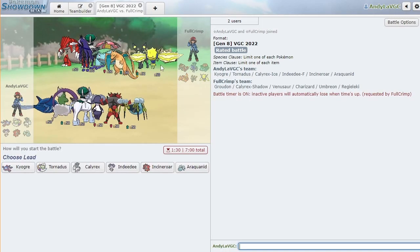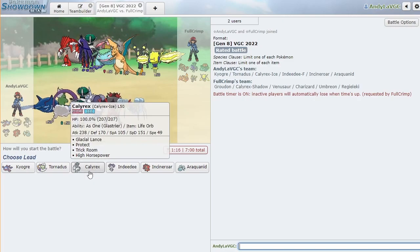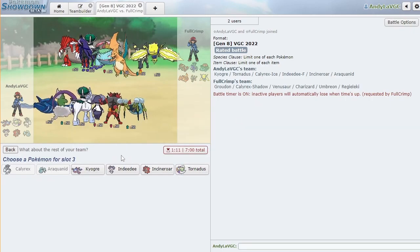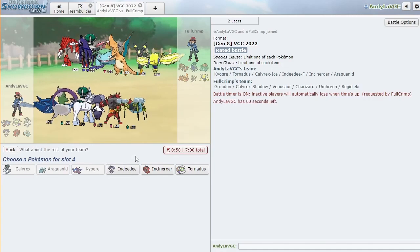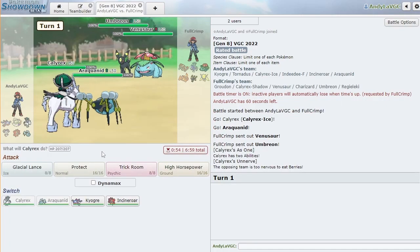I hope I don't sound weird because I'm whispering — it's also morning voice. What do I want to do here? I kind of want to just go Calyrex and Araquanid to be honest. Let's do that. Then Kyogre in the back. I'm going to go Incineroar — okay yeah, this is fine.